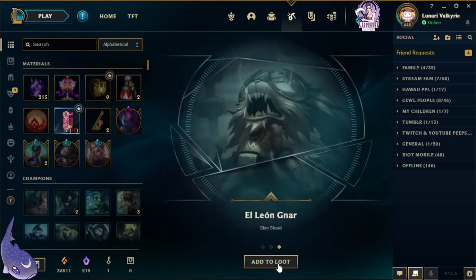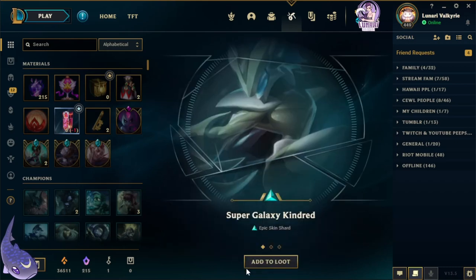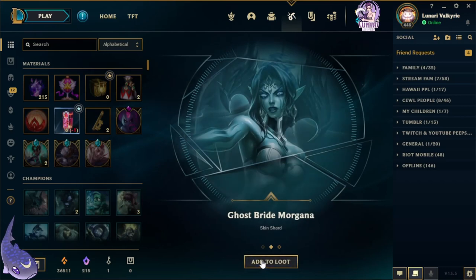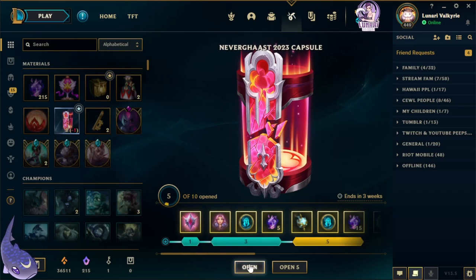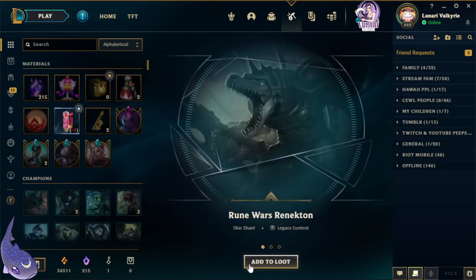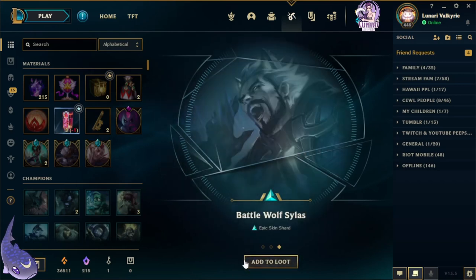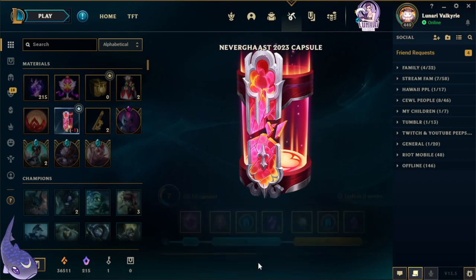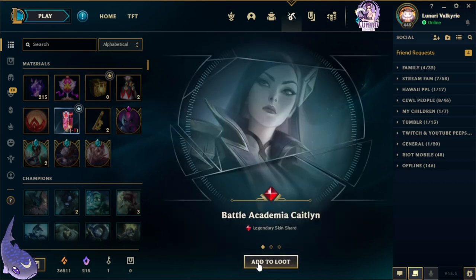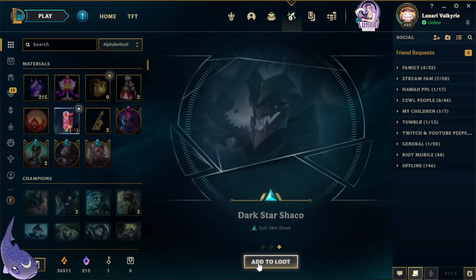Next one is Infernal Diana, Cosmic Blade Master Yi, Eleon Nor. Next one: Super Galaxy Kindred, Ghost Bride Morgana, Arcanist Shako. And next one: Runewars Renekton, Ziggs, Battle Wolf Silas.